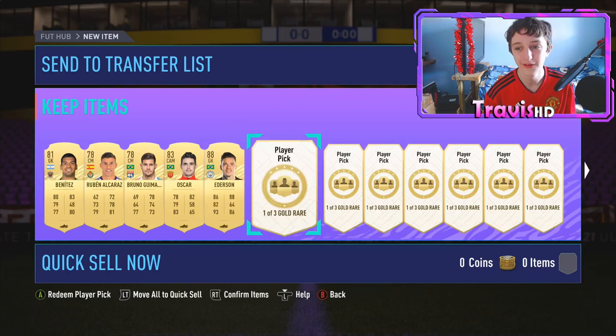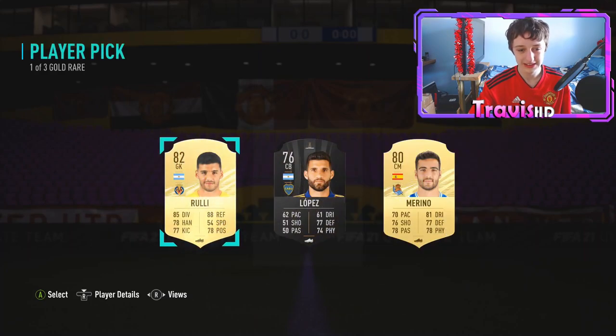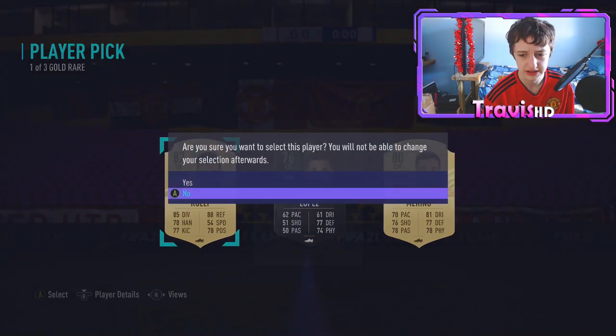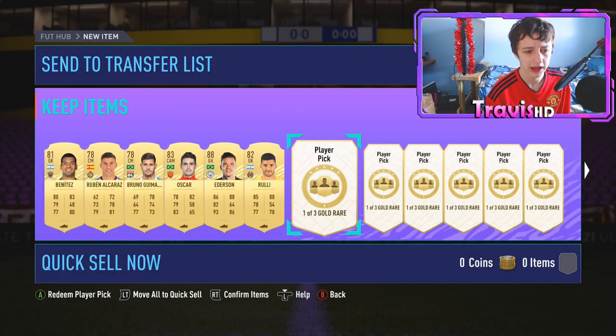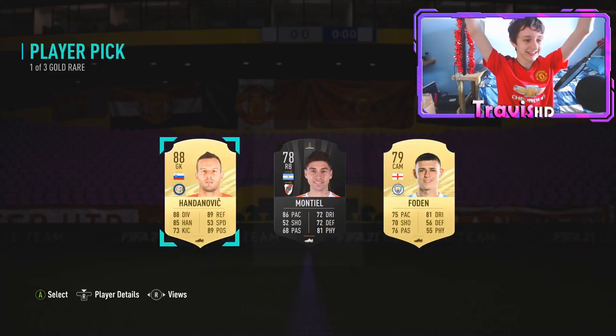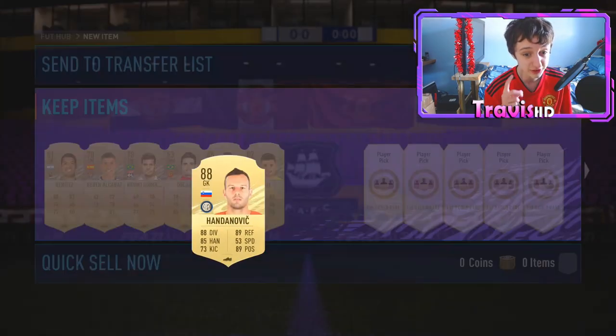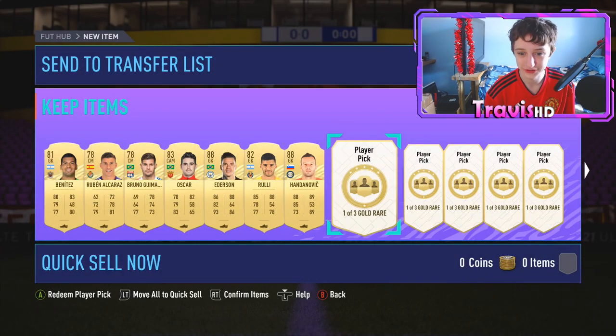Sixth pick now — I'm hoping these are good because player picks are really fun to open. Imagine getting a selection of Mbappe, Neymar, and CR7! We'll take Rulie for SBCs — highest rated for SBCs. Seventh pick — another walkout! Another 88 rated. Two 88-rated so far — happy days. We love to see it.